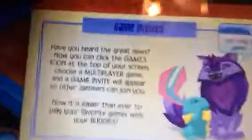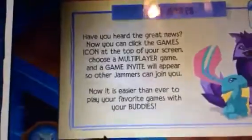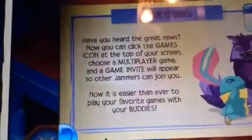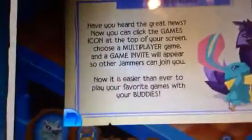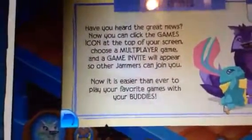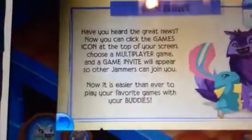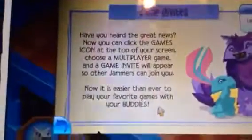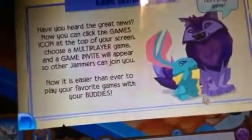Game invites. Have you heard the news? Now, you can click the games icon at the top of your screen, choose a multiplayer game, and a game invite will appear so other Jammers can join you. Now it is easier than ever to play your favorite games with your buddies. Well, guess what, Jammers — we already could do that.